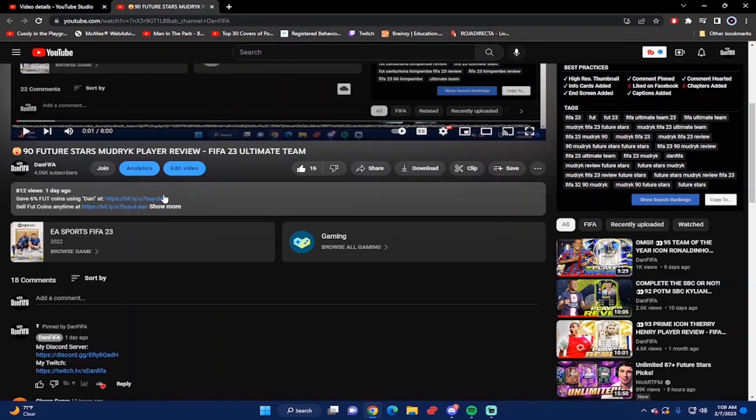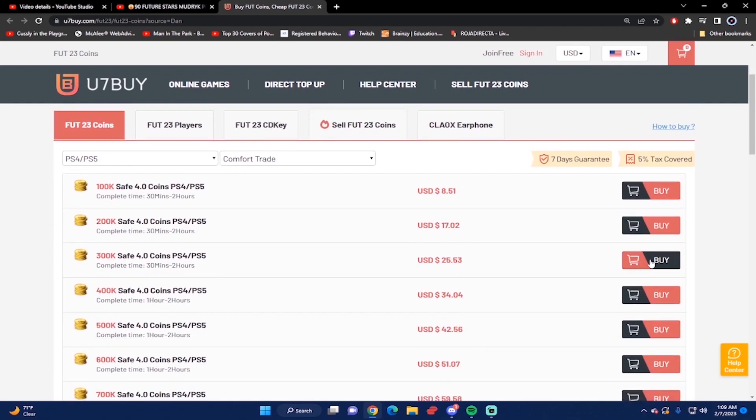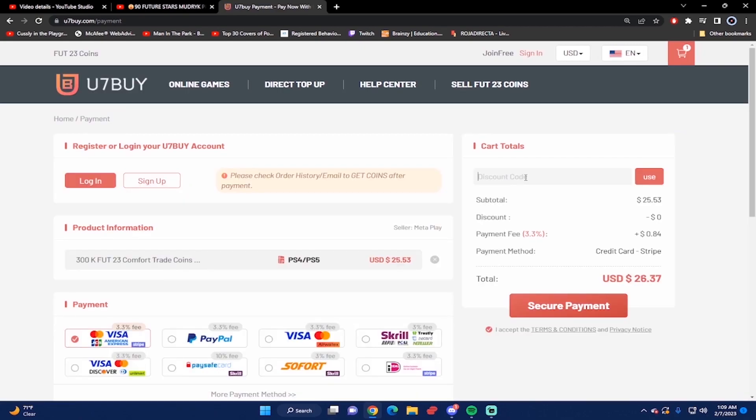If you guys want the cheapest and most reliable FIFA 23 coins, make sure you guys check out u7buy.com. Next time you want to buy your coins and make your team even better, go to the website and type the code 'dan' to get six percent off your next purchase. Also if you ever want to sell your FIFA 23 coins, you can go to the same website under the sell FIFA 23 coin section.